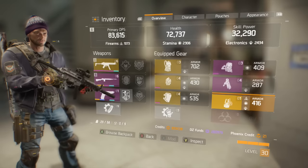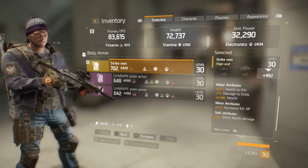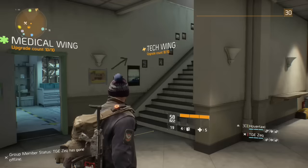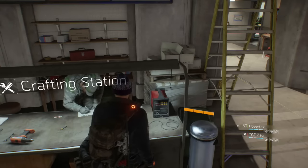Otherwise, health on kill gear boosts make it easier to survive alone, as mentioned in my solo build. Also, try your best to craft or recalibrate armor that supports your skills. This includes sticky bomb damage, seeker mine damage, etc. Any other boosts are up to you, but do what you can to make your skills as powerful as possible. Once you hit dark zone level 50, setting up your gear should be much easier.